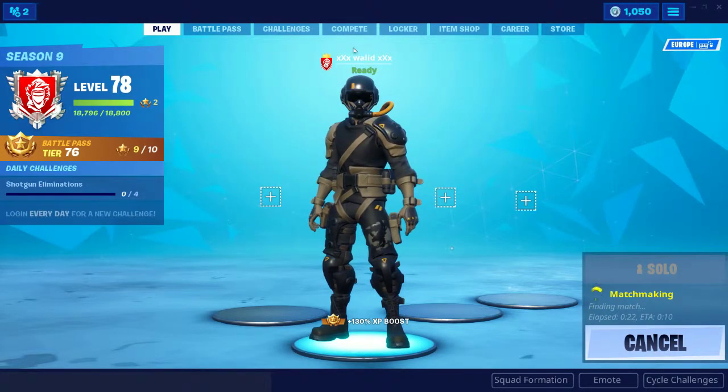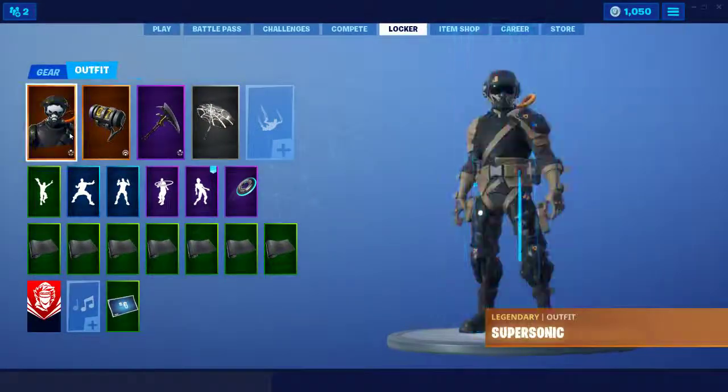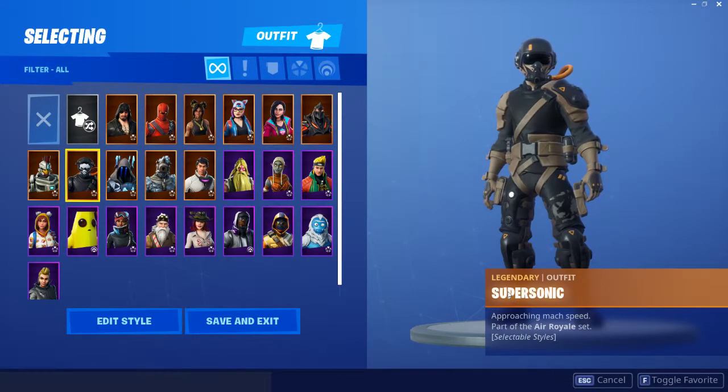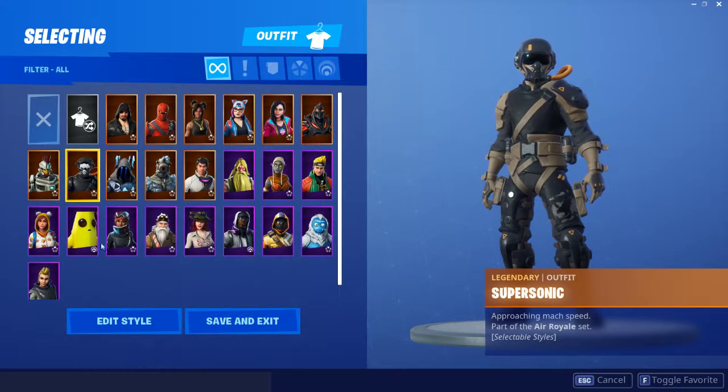This new skin — the name of the skin is Supersonic. You can buy it from the item shop. It's a legendary skin outfit and it comes with four skins and one bike.